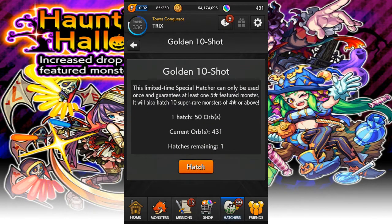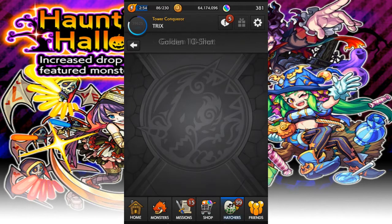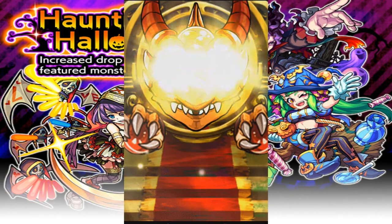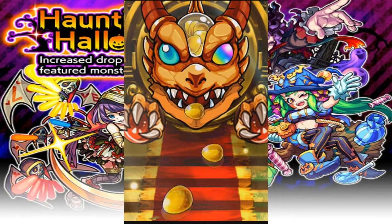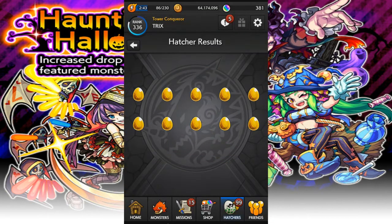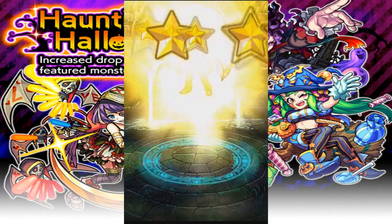So let's do this Golden Ten Shot. It's guaranteed one five-star featured monster. Let's get right into it. Mainly I want Snowbow or Beethoven. Although I don't farm Hakua, it's okay — I just want him as a Slayer.